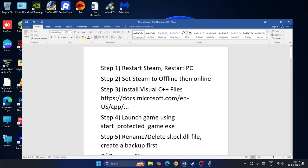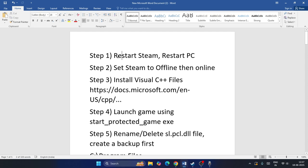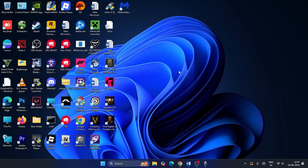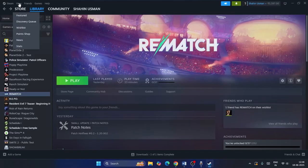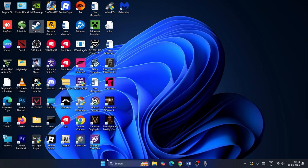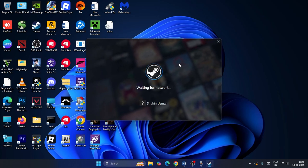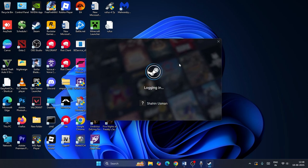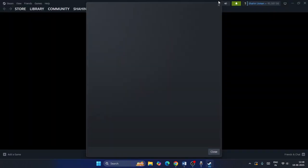Step one is to restart your Steam and restart your PC. Closing Steam by clicking the X is not a true restart — instead, go to the Steam menu at the top, click on Steam, and choose Exit to shut it down completely. Then go to the Start icon and do a full system restart. Once done, reopen Steam for a fresh start. This step has helped many users.